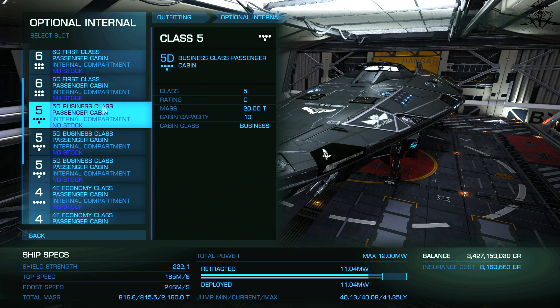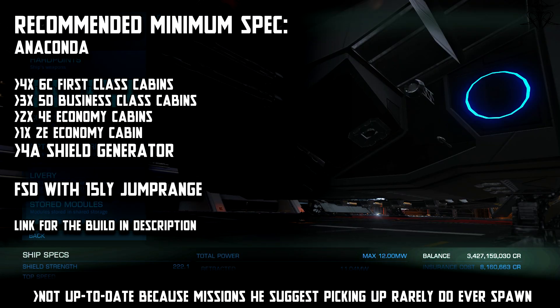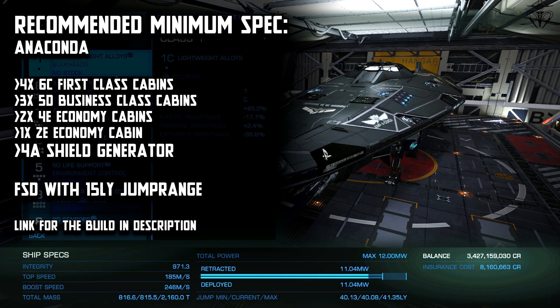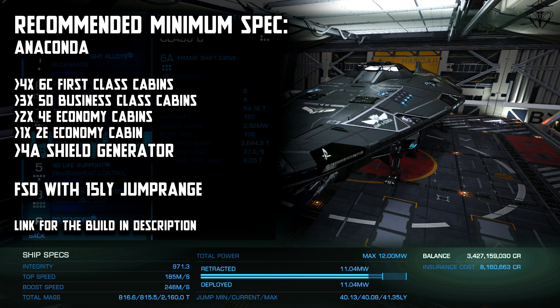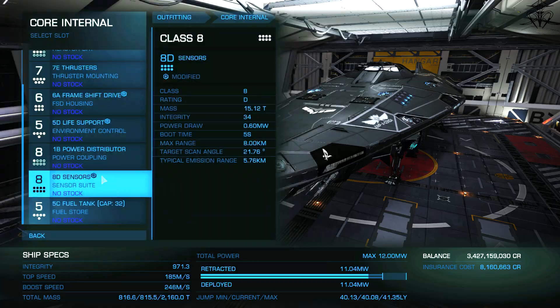By the way, a link to his original video is in the description, though it's not up to date — still go give him some love. Anyways, pack your ship with passenger cabins that have at least 8 seats, as the missions we are going after won't be picking up more than 8 people. Feel free to experiment, but in my testing I used an Anaconda with the seat layout you can see on the screen. Make sure to have an FSD that can jump at least 15 light years — that shouldn't be hard.